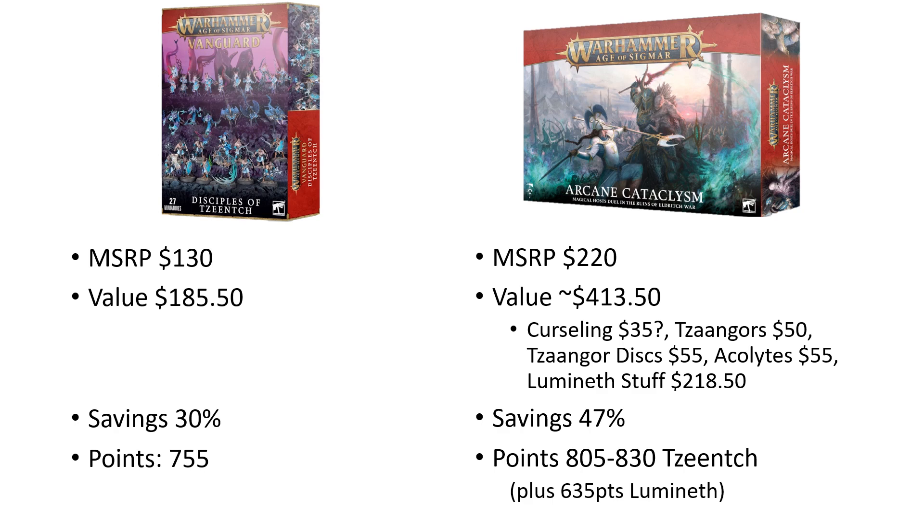You're also getting much more points: about 805 to 830 points of Tzeentch depending on how you build your Tzangors on disc, and 635 points of Lumineth, compared to 755 in the Vanguard set. I also like the choice of units in Arcane Cataclysm better — it seems more of a Mortals-focused list. I expect the delineation between Mortals and Demons armies to be more integrated in the new Battletome, similar to what we saw with Nurgle. You're getting more versatility with the Tzangors on disc, and the brand new Curseling model is a really cool new sculpt.